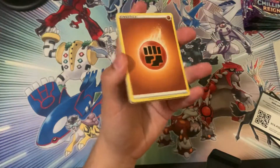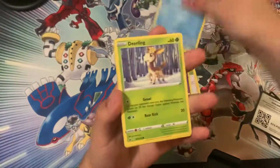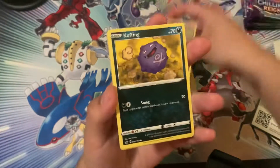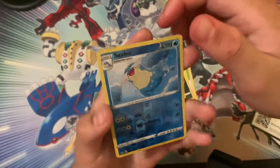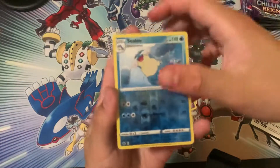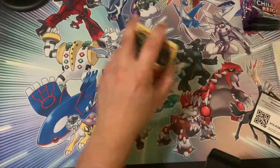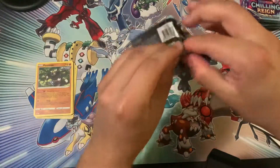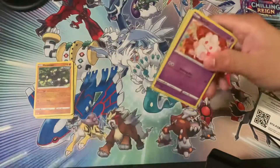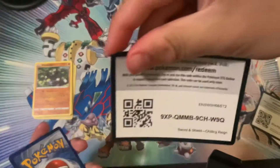Alright, let's see if we're going to get any upside down cards on this one. Maybe that's what will bring us luck. Reverse Holo Cilio into a Pessimine.